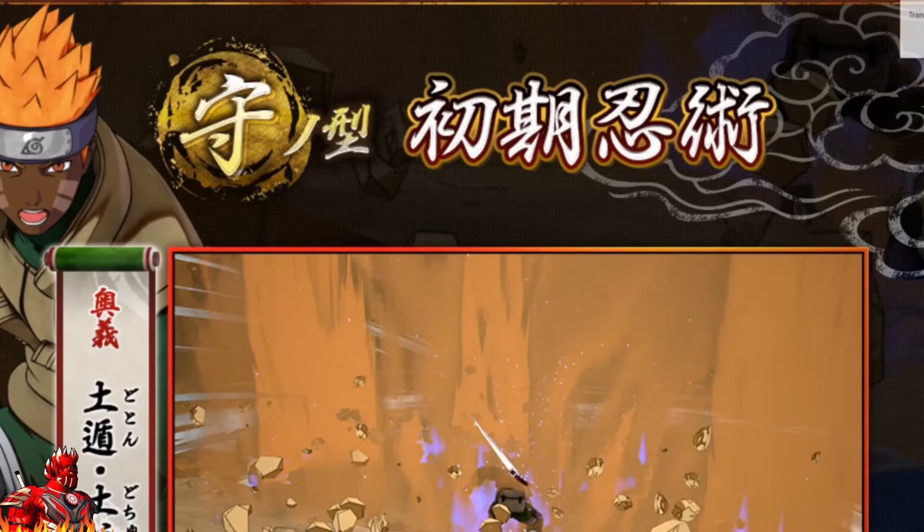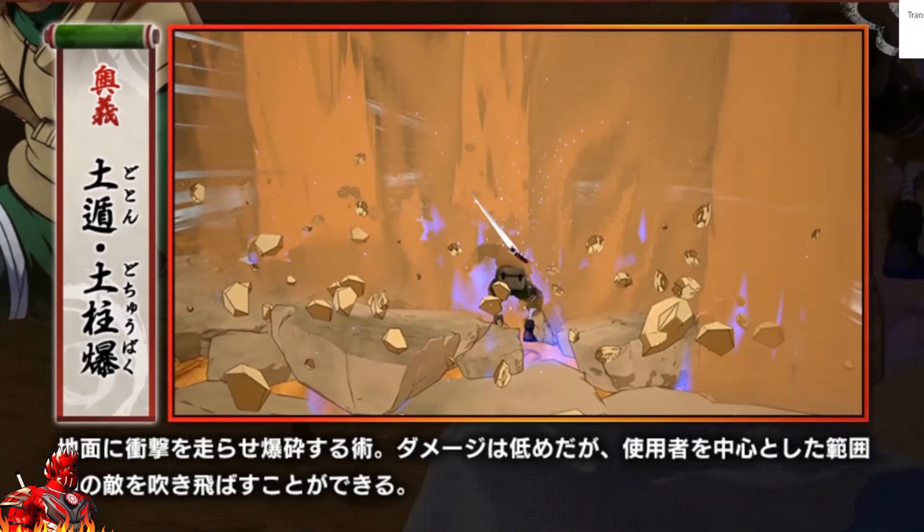Moving on to the defense type. I think this jutsu is literally Sakura's jutsu — if you look at the ground, it's emitting chakra. Who else can punch the ground so hard to create this type of effect? It could be Tsunade's jutsu or Sakura's jutsu, but it's one of those two. It's pretty cool, and I'm not going to knock it just because Sakura uses it. If I was a defense type, I would definitely equip this — I feel like it has good range and good AoE to hit everyone.